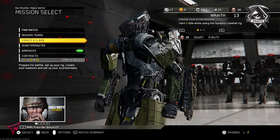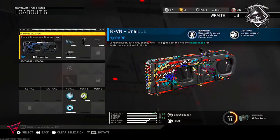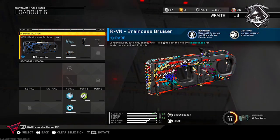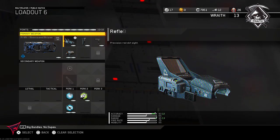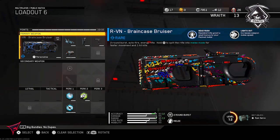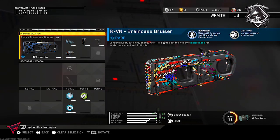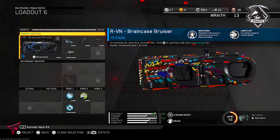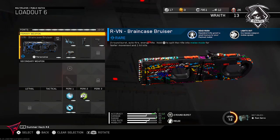What is up YouTube, Fury here bringing a brand new video. In today's video I'm rocking the RVN assault rifle — we're using the Brain Case Bruiser variant of this weapon. I have never used this weapon other than unlocking the attachments. It came out in the first DLC weapons on IW, and since then I've never actually used it. I always assumed it was bad and just never decided to use it.